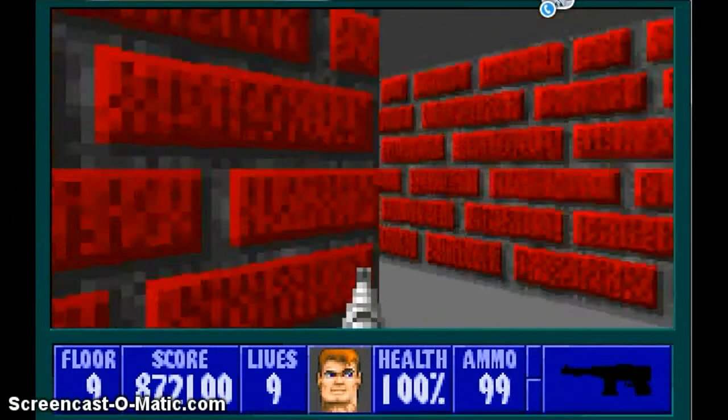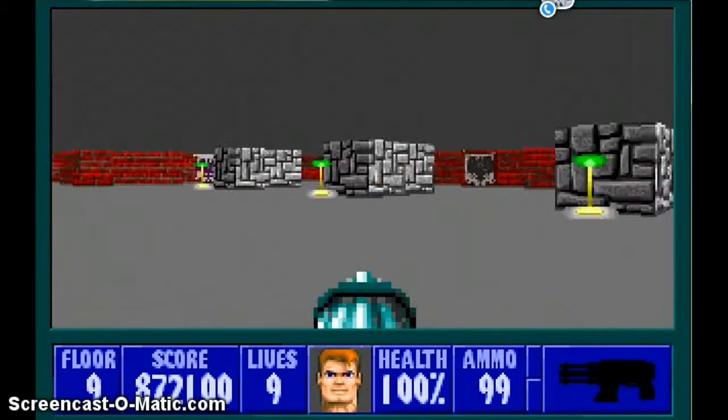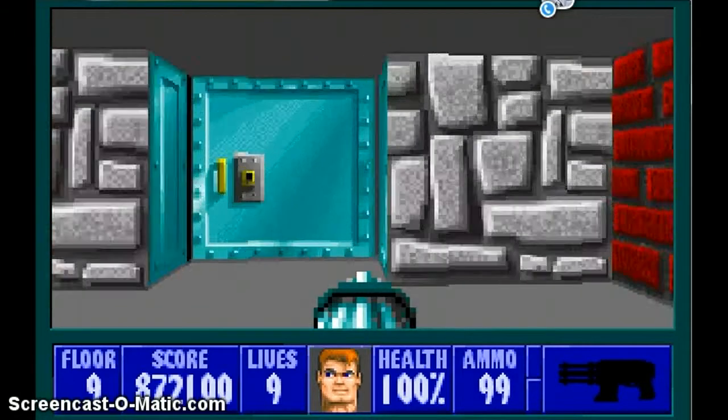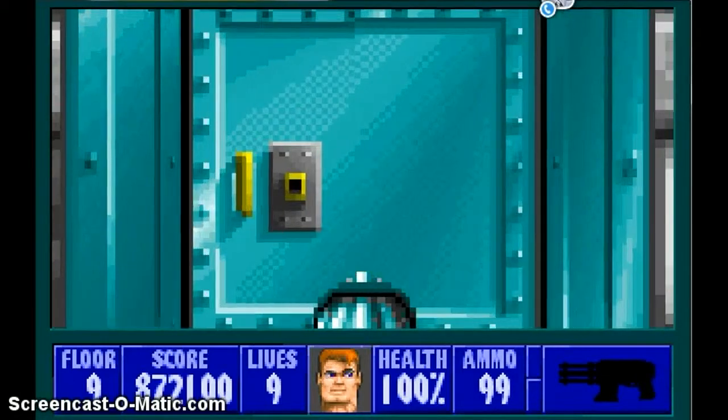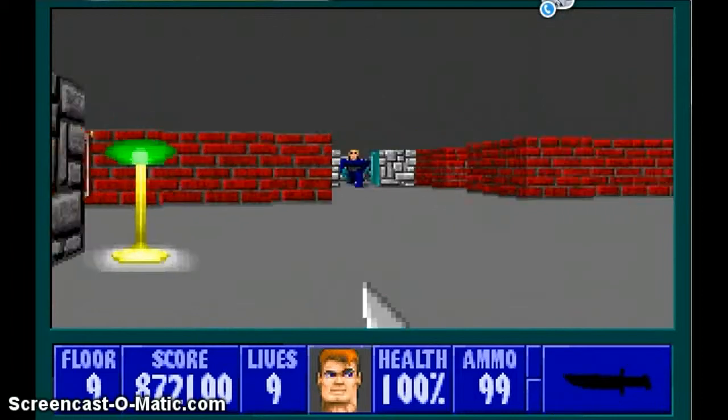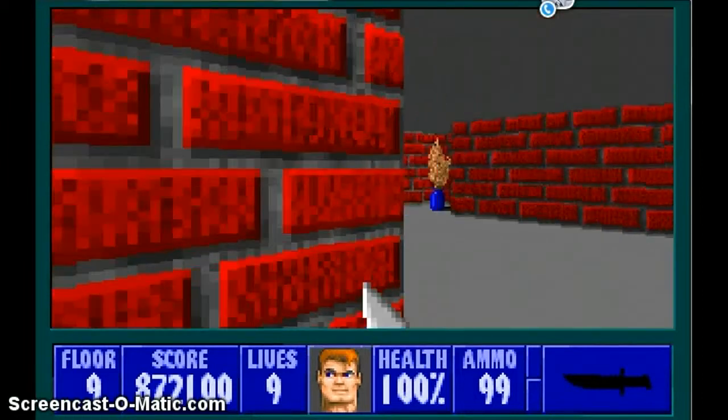Let's exit out. Now, when you open this door over here, Hans Grosse will be released. So back up. I'm going to attempt to corner stab him.